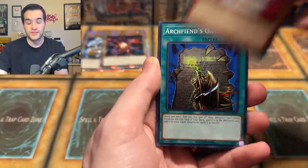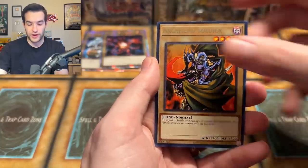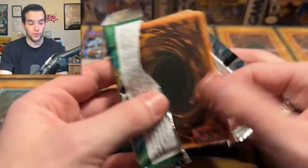At the same time, there's only Secret Rares as the best rarity, so it kind of has to be a little harder. Loyal Goblin, Fairy of the Spring, Archfiend, and Final Countdown. Spell Ruler — last time the only card we pulled was the last pack in Spell Ruler. Is that going to happen again? That would be a little weird.